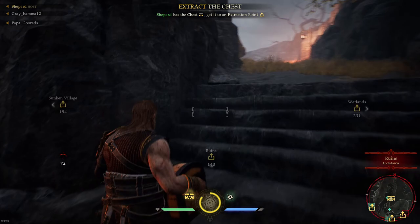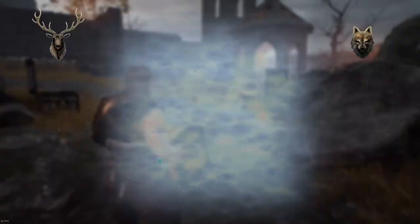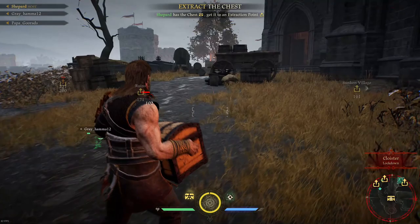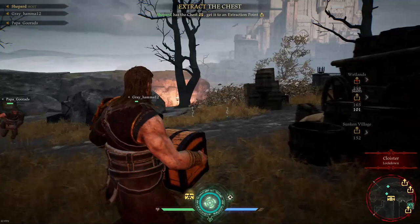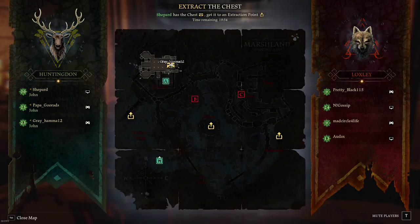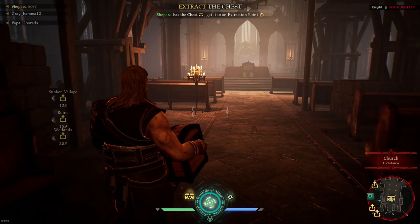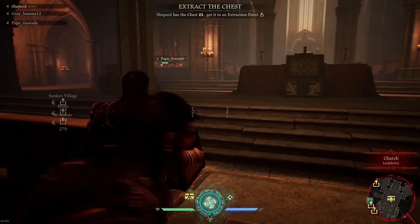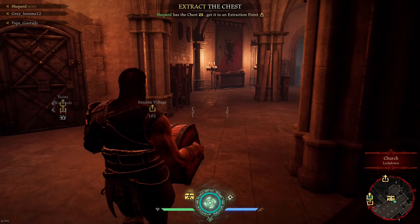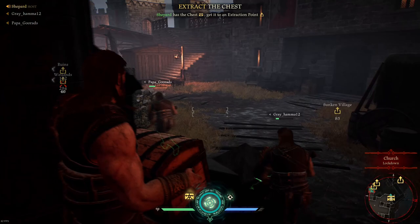This map has a very hard advantage to whoever can get the chest to the extraction point they want. Not only did we benefit from the chest starting in the church, if we can get it to the west side of the map, we'll always have a respawn point directly next to it — there's no way they could capture that. In their situation, if we get it all the way to the west side, they have to maintain control of the closest control point just to stay close to us.